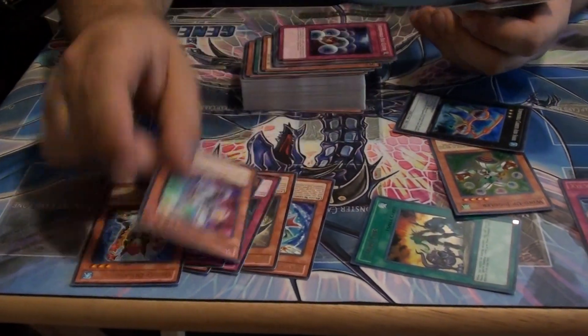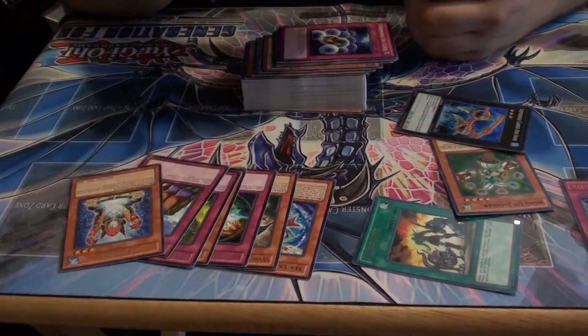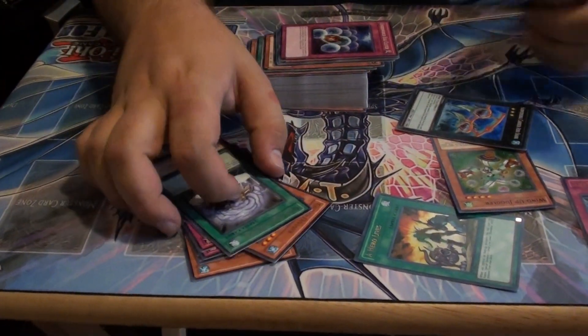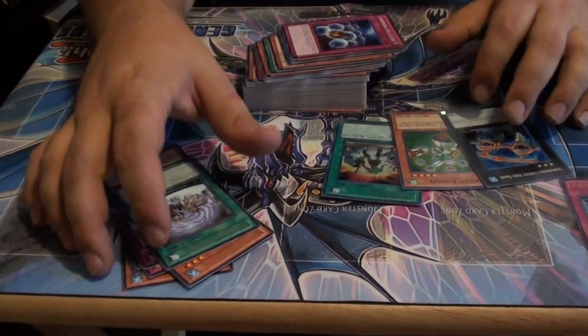Gishki Diviner — I'm kind of happy about that. Windup Magician. Resonance Device: target two face-up monsters you control with the same type and attribute, and change their level. Basically just turns them into Xyz material. With that, I'll bid you all farewell — I hope you enjoy the video.